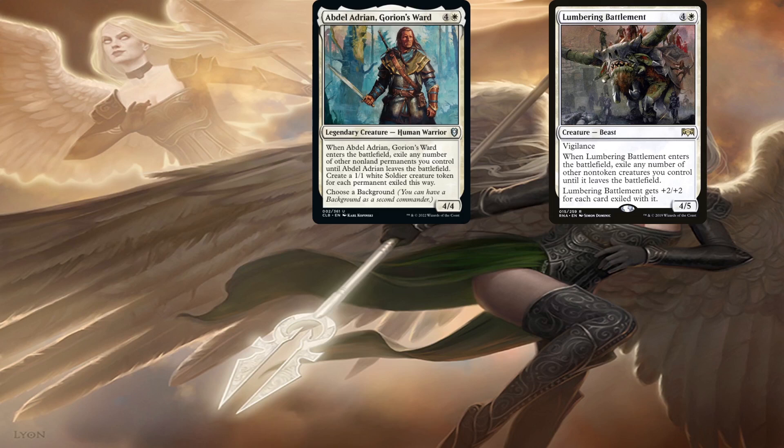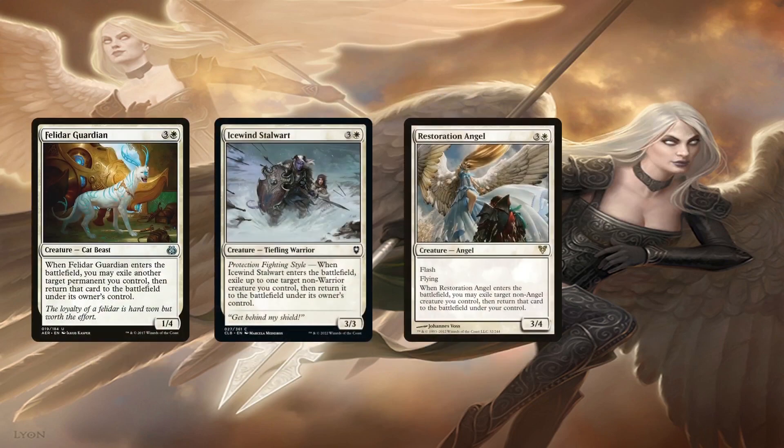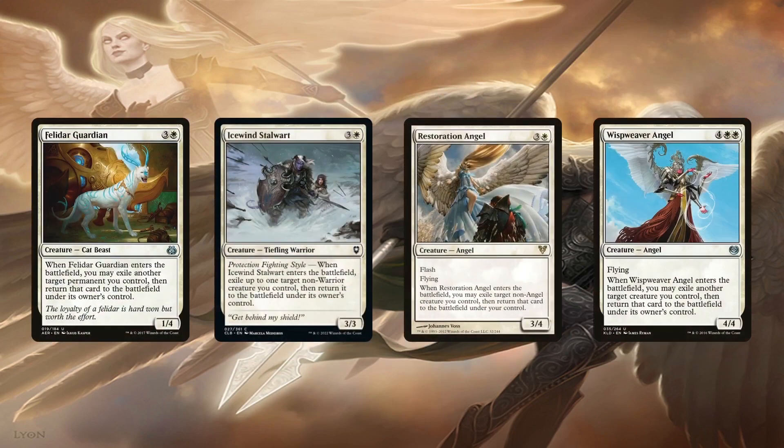Abdel is one of the best cards because he's also a blink enabler — in mass, no less — which is amazing when Preston is on the battlefield. So even if not going to infinity, these effects are amazing in the deck. Continuing on, we have Felidar Guardian, Icewind Stalwart, Restoration Angel, and Whisperer Angel, which are immediate blink effects.